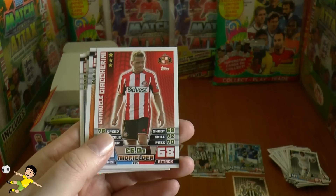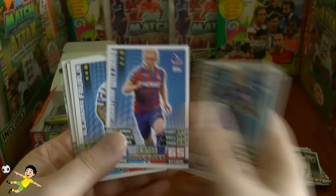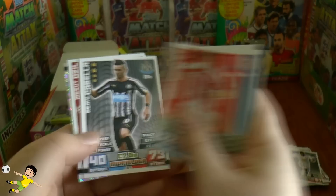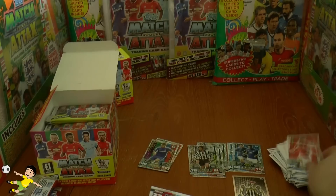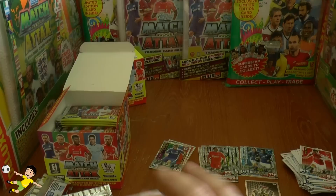Pack six includes Giaccherini of Sunderland, Curtis Davies, Fernandinho, Esteban Cambiasso, Jonathan Williams, Forlan, Jeff Cameron, Cabella, Mesut Ozil, and Jimmy Carragher — the slow center back from Liverpool who was hugely reliable and played a lot of appearances.